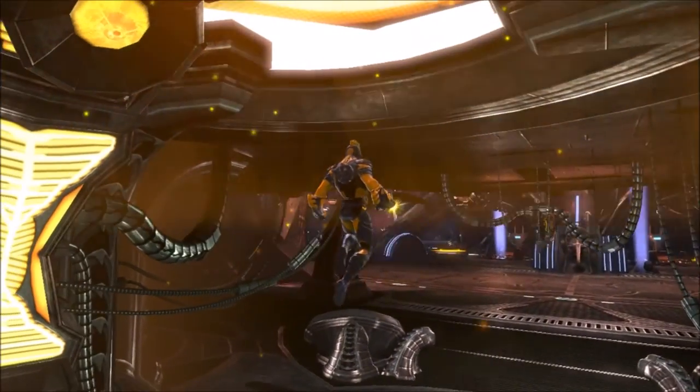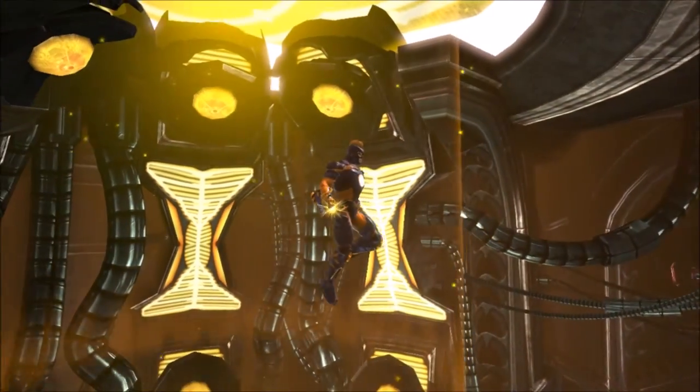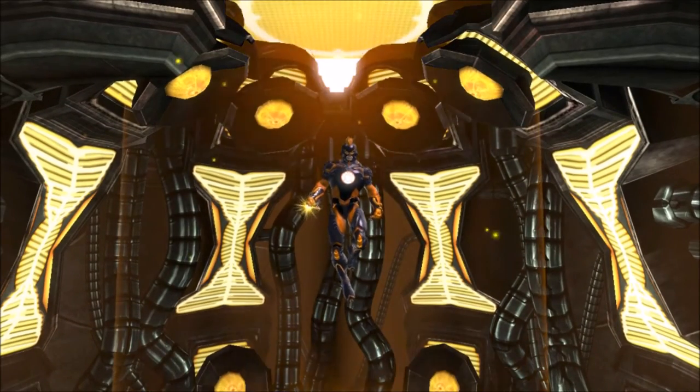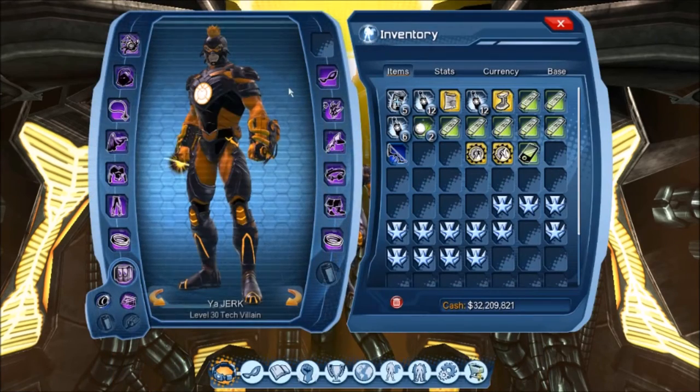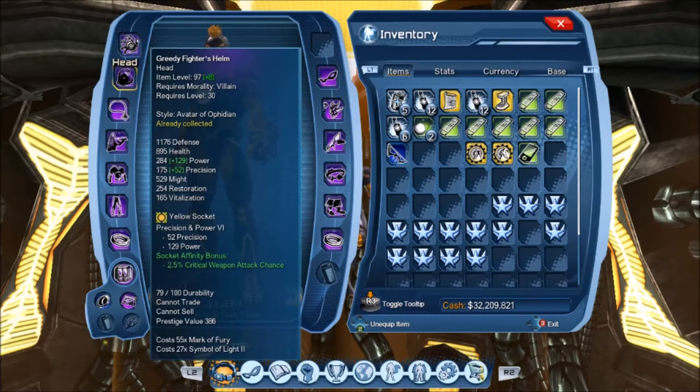This is available only for villains. If you go to Ranks, to the Command Center, and to the vendor there, it's called Avatar of Ophidian. It's an iconic battle-style set, available only for villains who are characters in War of the Light Part 2. It's got eight pieces. It's an advanced PVE — player versus environment — gear set, inspired by Larfleeze and his Orange Lantern constructs.